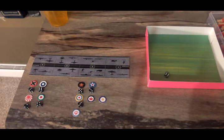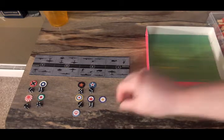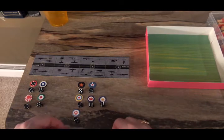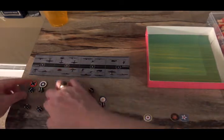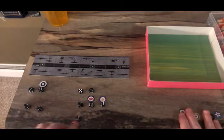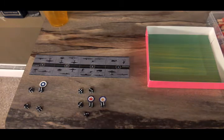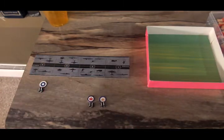Canada rolls a 6. South Africa rolls a 6. Aussies roll a 3. So we get rid of everybody but the Finns, the Canadians, and the South Africans, and we will see what we do with the re-roll.